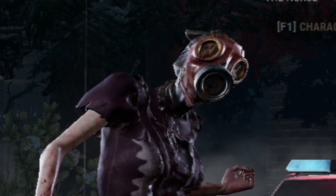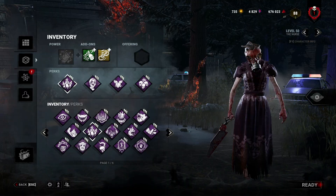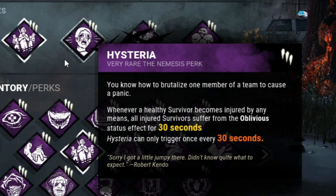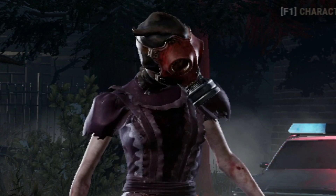Boys, today I'm going to be using this build to confuse the survivors with the new perk Hysteria. If you notice anything about this build, you should realize all four of these perks depend on the survivors being injured. Hysteria will put all currently injured survivors into the oblivious effect when I injure somebody else. When I hook anybody, every injured survivor will be exhausted. And for the entire game, you have a 5% action debuff for every survivor that is injured. I think this build will work together really well — let's get straight into the games.